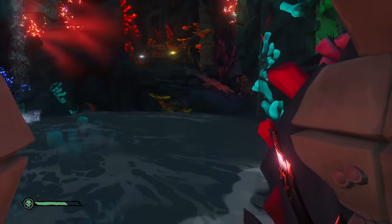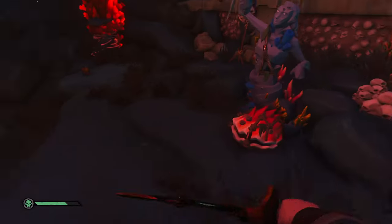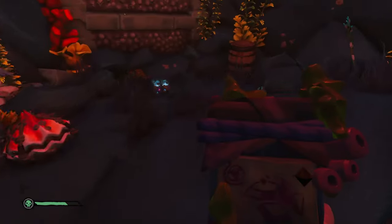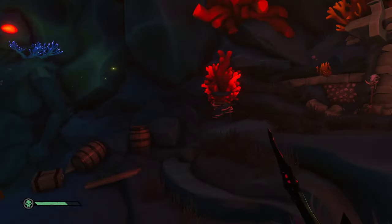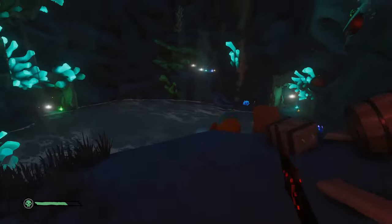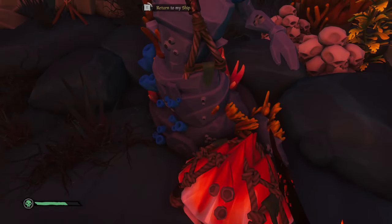Once the water rises you'll gain access to all the loot rooms around the edge of the main puzzle room. If you have the Breath of the Sea quest, its location is right up in the main section. Use the mermaid statues to store all the loot from the loot rooms and get everything back up to your ship to claim it.